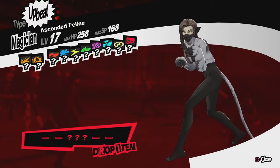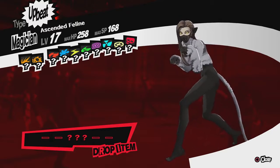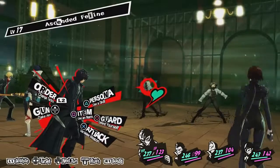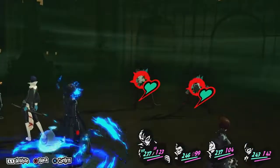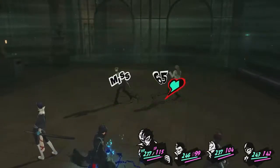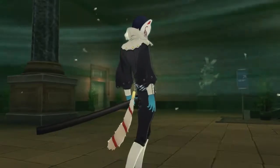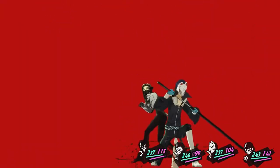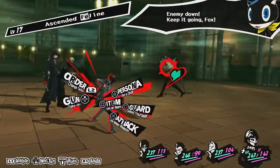Ascended Feline — it's upbeat. Time to open my dungeon guide. If they're upbeat, I've got to be funny. Let's start investigating their abilities.